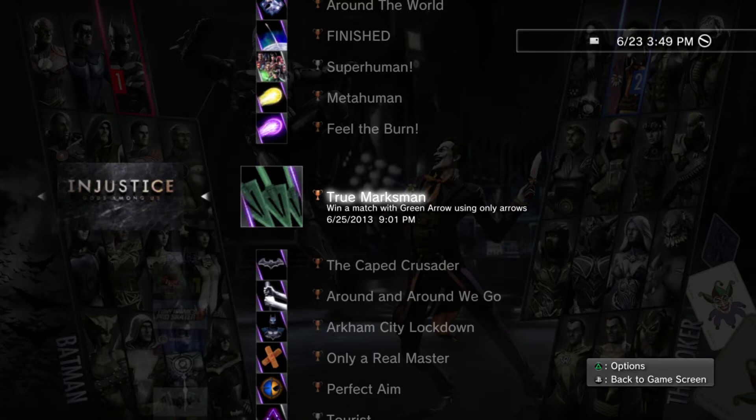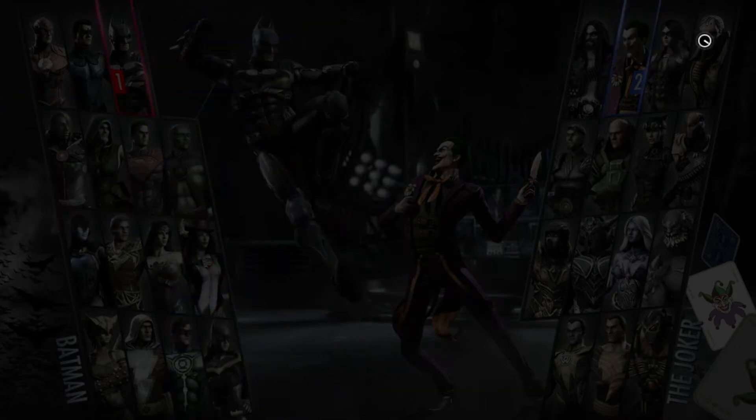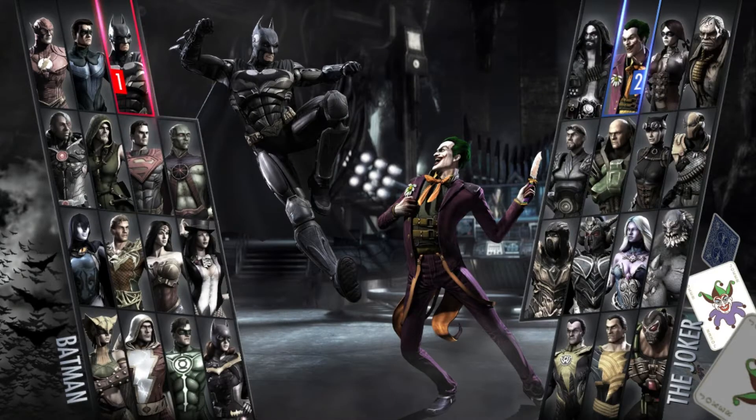What is up guys, we're back with another trophy guide. Today's trophy guide is called True Marksman, where you must win a match with the Green Arrow using only arrows. We're going to do this offline multiplayer with two controllers. You might be thinking: how are you going to kill him with arrows because these arrows do barely any damage?